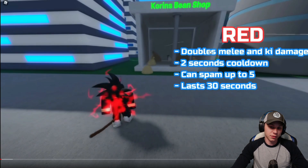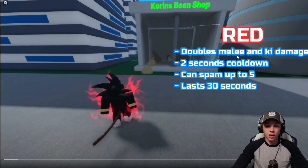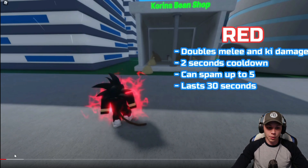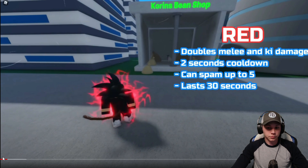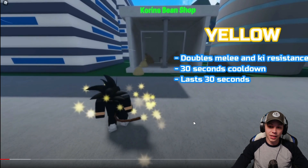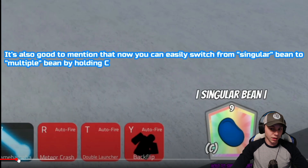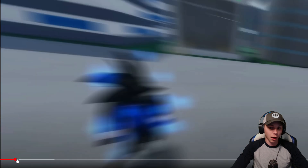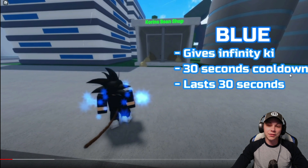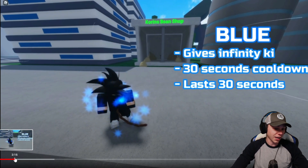We're looking at Korn's Bean Shop. The red bean does the same thing it does in Final Stand — it increases your melee and ki damage. Yellow doubles melee and ki resistance. I went a bit too fast trying to save time, but blue gives infinite ki with a 30-second cooldown lasting 30 seconds — that's pretty sick.